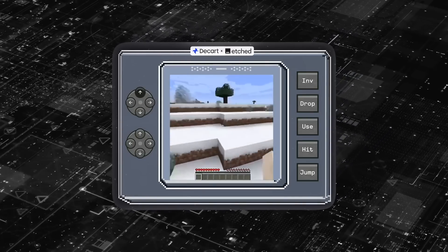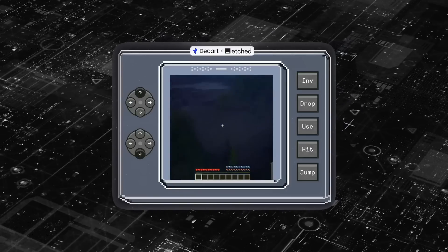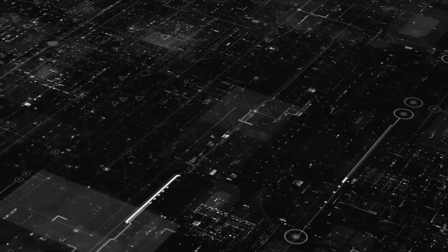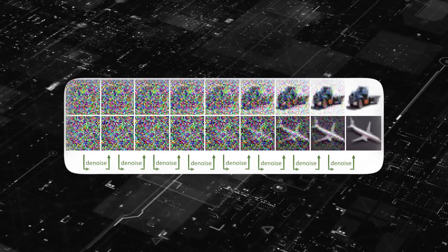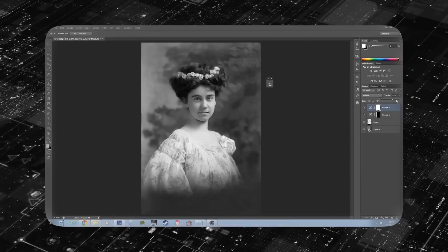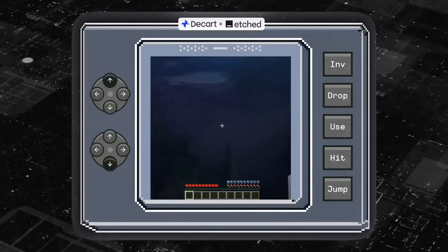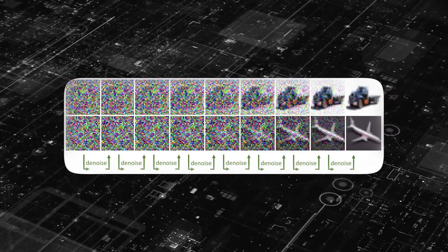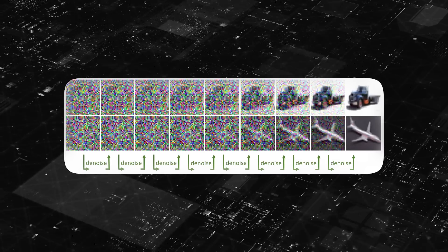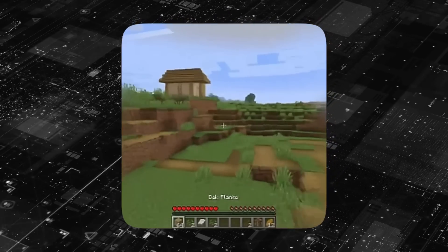How did the developers actually teach Oasis to build these incredible worlds? It all starts with something called diffusion forcing. Remember how we talked about the AI slowly removing noise to create a clear picture, like restoring a damaged photo? That's the basic idea — but instead of a photo, imagine it's learning to create an entire world, frame by frame. It starts with random noise, and through diffusion forcing, it learns to transform that noise into something coherent and structured, like trees, buildings, and even moving creatures.